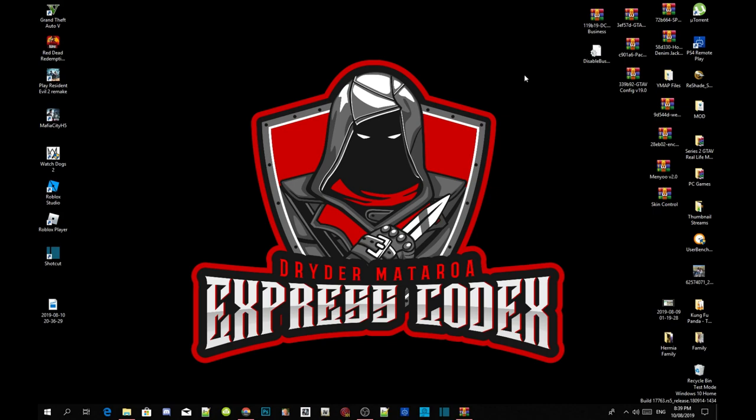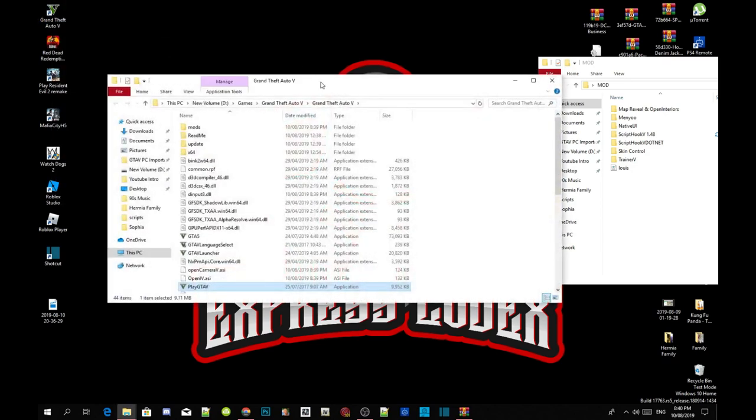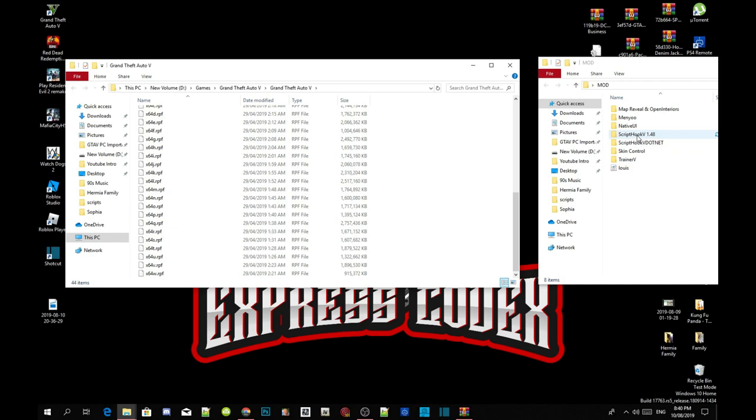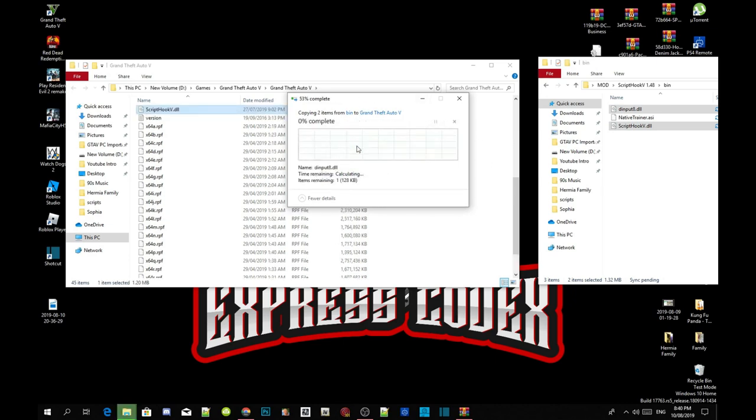Once you've connected Open IV to your Grand Theft Auto V folder, we're going to install the requirements. Go back to your Grand Theft Auto V game, right click, and open file location. Open up your Script Hook V extract folder, go into the bin folder, and select dinput8.dll and ScriptHookV.dll. Drag both files into your Grand Theft Auto V main folder and replace both files when prompted.